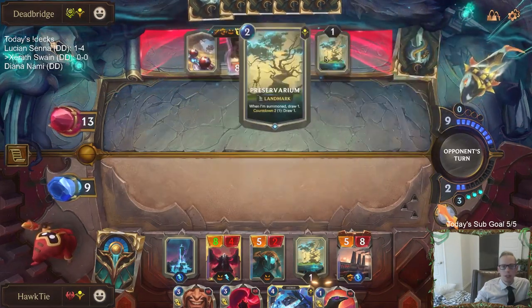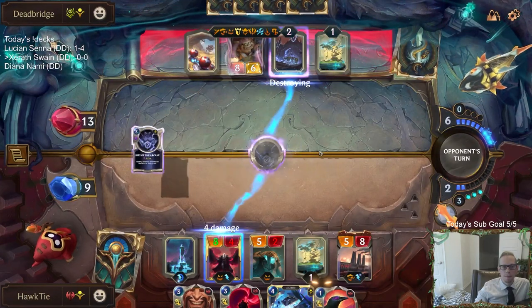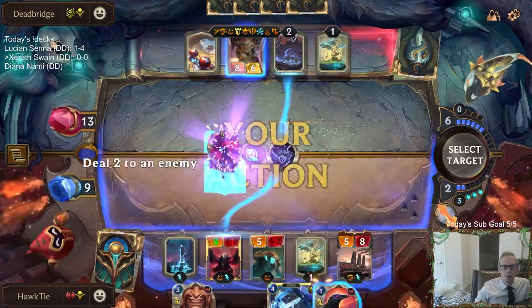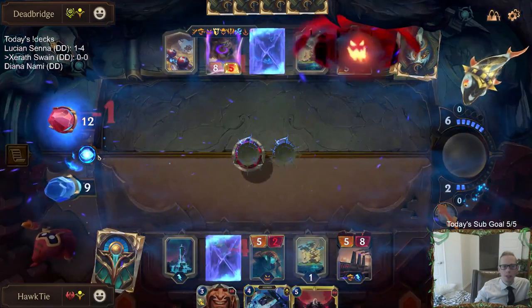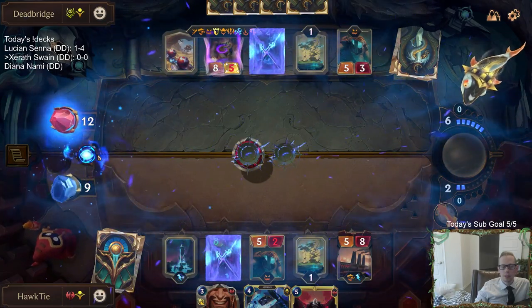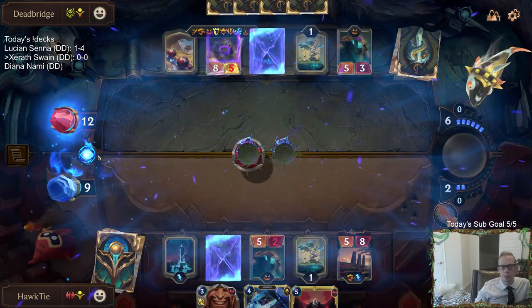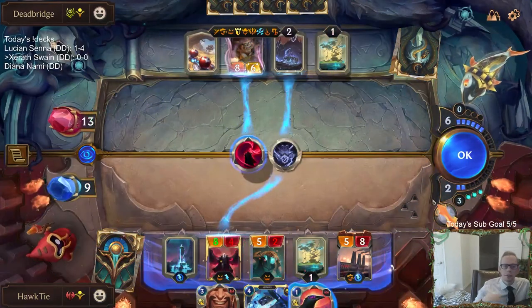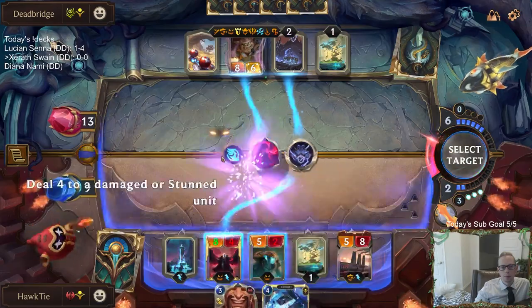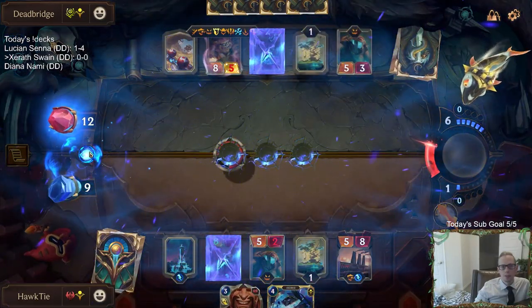They've had a lot of card drops — they're playing Hidden Pathways along with Preservarium. I want to be able to respond to that card, to stun. But then again, they have the 5-3 that blocks, then I don't stun. Oh, come on — do they still destroy the Landmark?